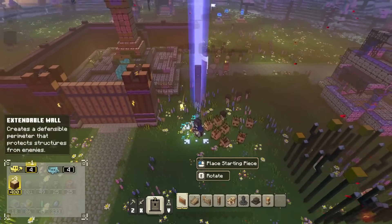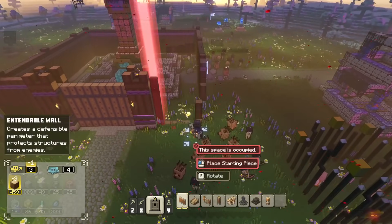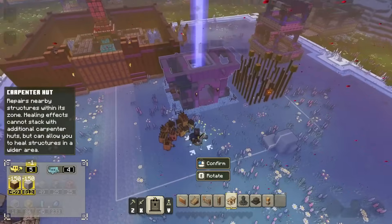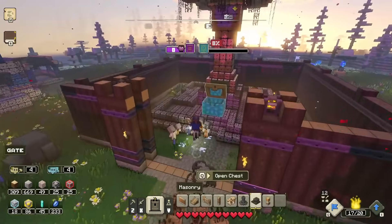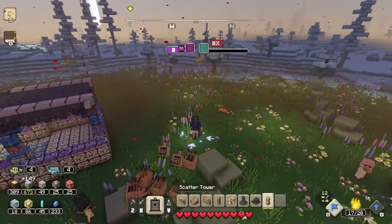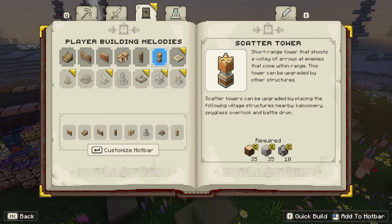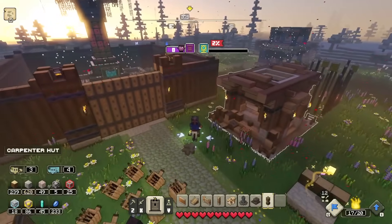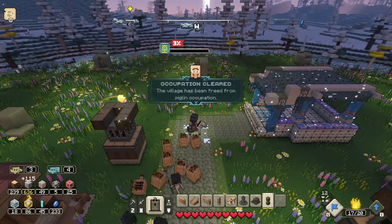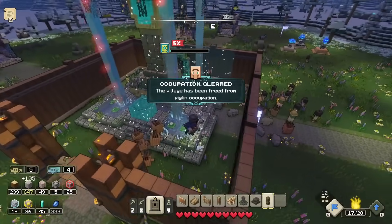They should be safe with that gate there. I'll rebuild the tower — should have done that first but got a little distracted. The carpenter hut should help this stay a lot more protected. The scatter tower is a short-range tower that shoots a volley of arrows at enemies within range and can be upgraded by other structures — let's place that closer to everything. It's at 1% now so it's slowly rebuilding.